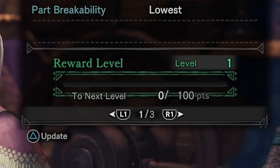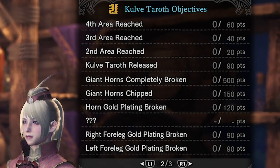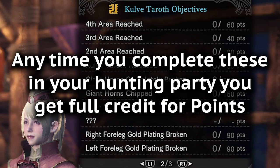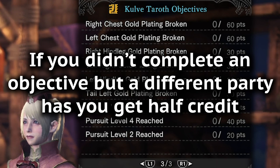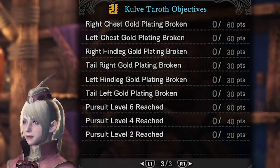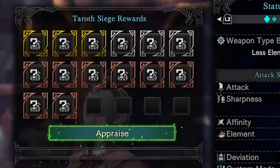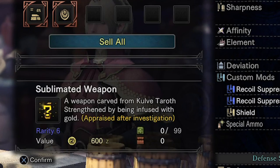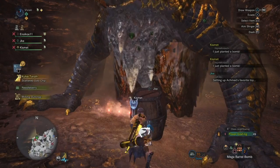Next up, we have the reward system. Rewards are given based on special objectives completed — things like hitting different stages of the fight, hitting higher pursuit levels, and breaking parts. Anytime these are accomplished in your hunting party, you get full credit. When the siege ends, if there are any objectives that you have not completed but someone else in the session has, you get half credit. The reward level to aim for is 14 out of 17. At 14 rewards, you have the max amount of gold boxes possible, and gold boxes by far have the highest chance to drop sublimated weapons. And believe it or not, it's actually easy to achieve on phase 1.